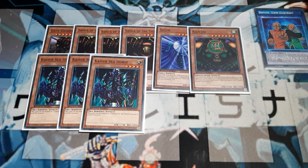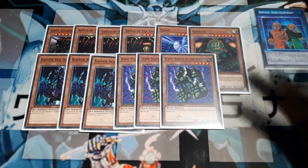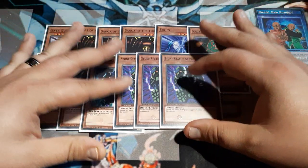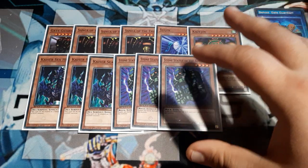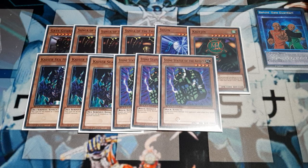In addition, we needed a monster that, should the worst happen, we can set and pass. That card is going to be a playset of the Stone Statue of the Aztecs. It is a good 4-star with 2k defense. It is very weak on the offense, so never play it that way. The effect doubles any battle damage the opponent takes when they attack this card — just kind of fantastic. We needed something where we could just say 'set, pass' if we didn't open optimally.